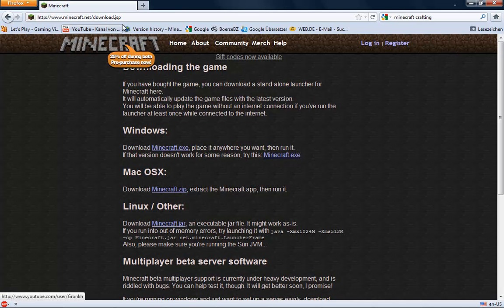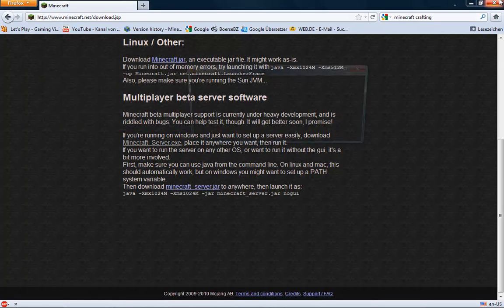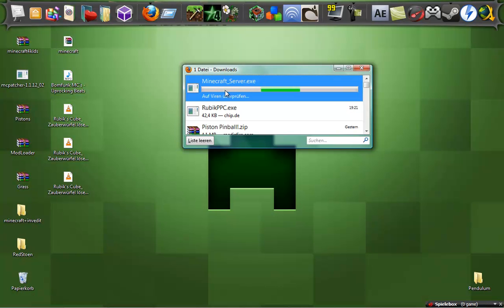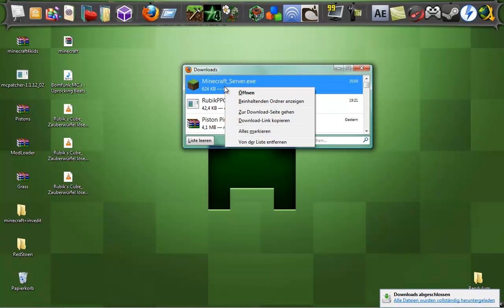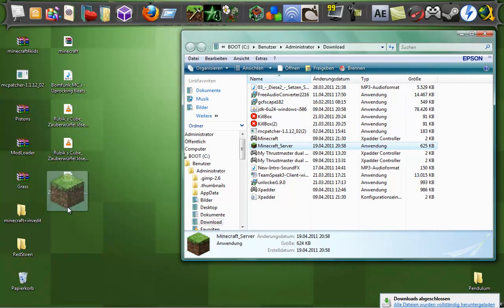First, go to minecraft.net/download.jsp and then download the multiplayer beta server software, minecraftserver.exe. I think this is the new Minecraft server file — Minecraft 1.5 came out today, Minecraft beta.